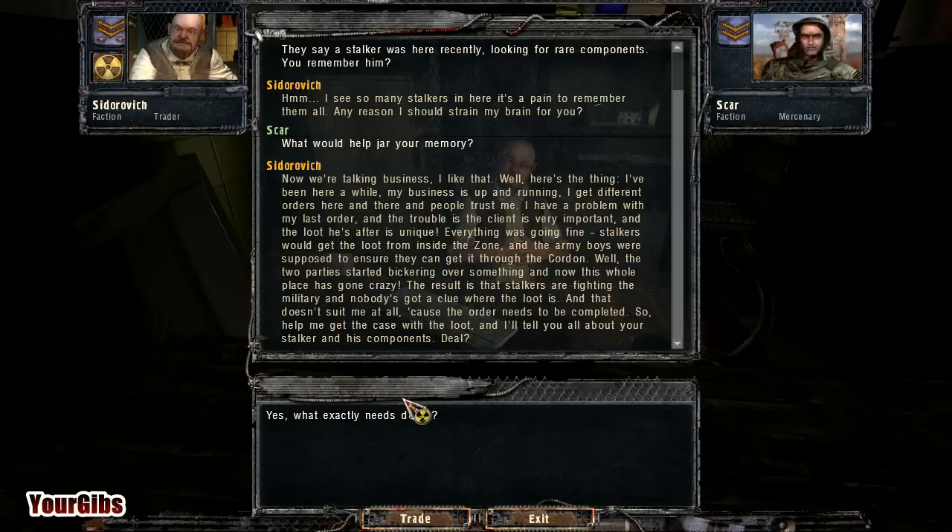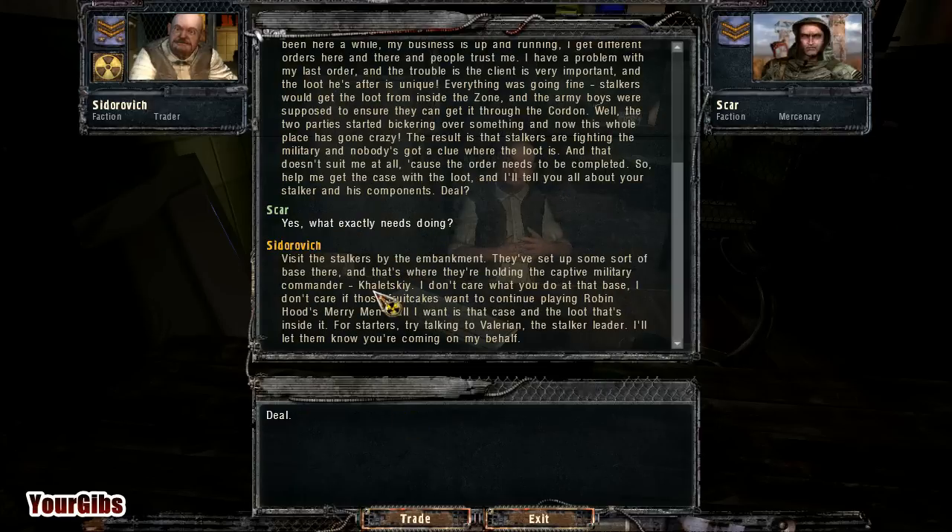I don't think I have much of a choice. Yes. What exactly needs doing? Visit the stalkers by the embankment — they've set up some sort of base there, and that's where they're holding the captive military commander Kaletski. I don't care what you do at that base. All I want is that case and the loot inside it. Try talking to Valerian, the stalker leader. I'll let them know you're coming on my behalf. Sounds like a deal, friend.